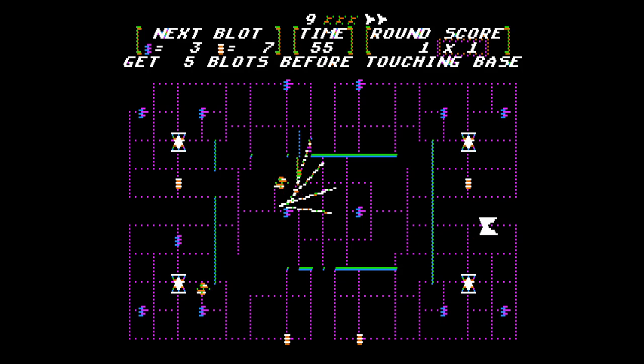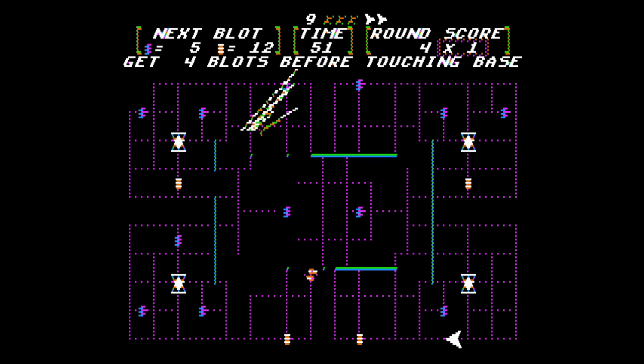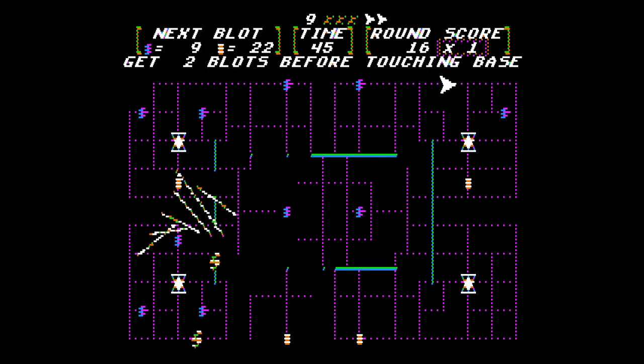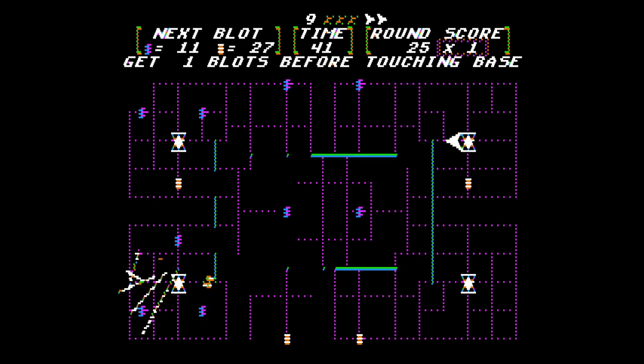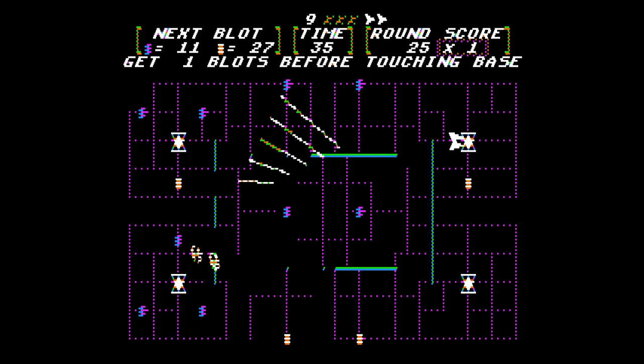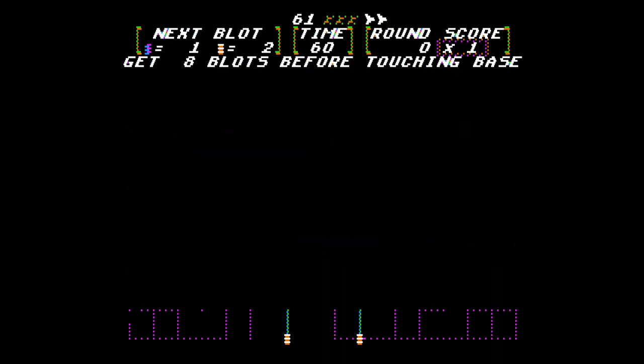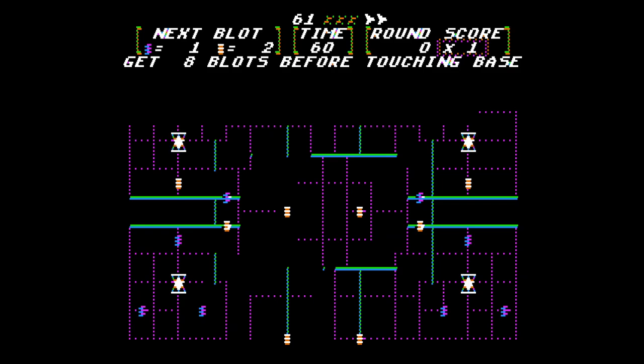Now the real Snapper begins. Going faster on the lines here. Oh, we've got to get one more blot — it won't let you go home. Went a little bit too fast there. Okay, now we can go back. Those whirler enemies are also destroying the level as we go through here.